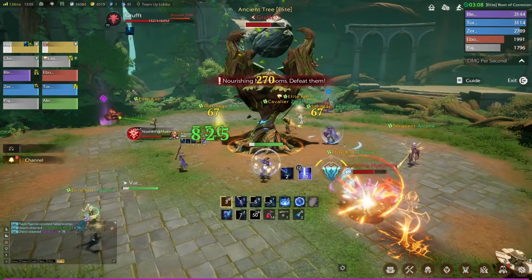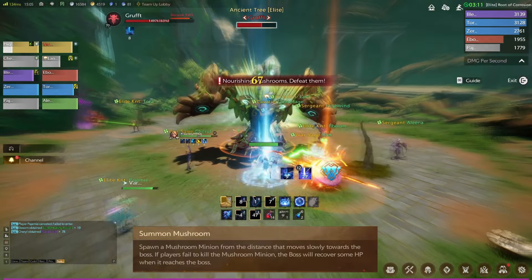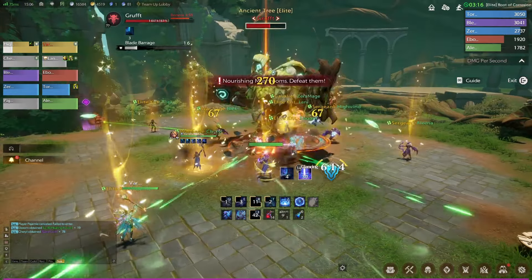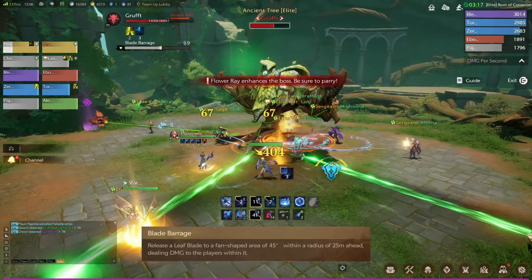Now it's going to summon the mushrooms. The adds are really straightforward — you don't even tank them. Just get your DPS to rush at them and kill them before they reach the boss so it doesn't heal the boss. There's also a cone mechanic: it does a cone of damage wherever the tank is standing, so you need to make sure the cone does not point at where the flowers are. Otherwise people on the flowers will get off to dodge it and the flower beam will hit the boss. Point the cone in a direction that goes between the flowers rather than at them.